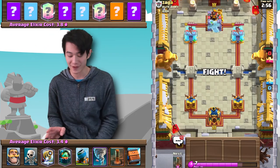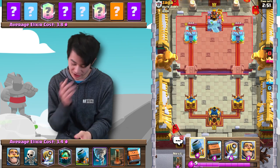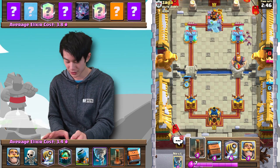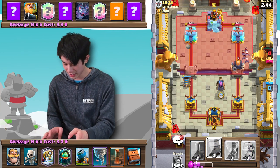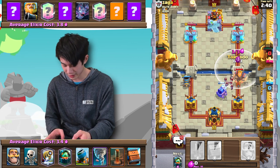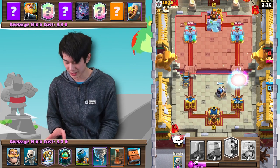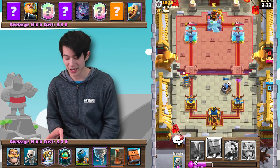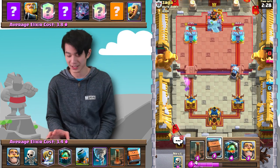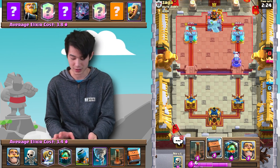Alrighty, so next we're going to be against Zaga from Elite Army. Best of luck. We do have Mortar in our starting hand, so I'm a little bit more happy. I will generally Mortar first play here just to force out a response. Unfortunately I'm going to have to Sparky here, and then I want the Tornado to clear out the bats. I didn't really want to do that, but it should just be one Royal Giant hit. Meanwhile the Mortar on the other side is going to take his Tower down to below 3,000 HP.